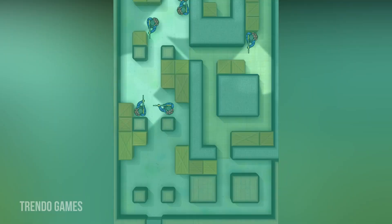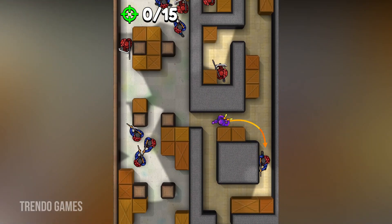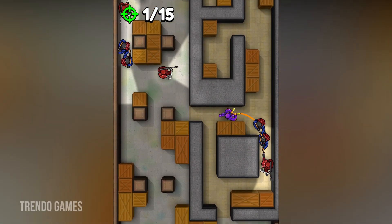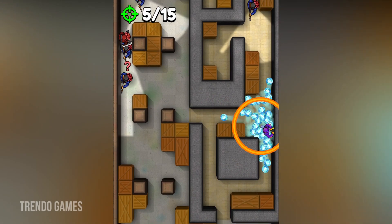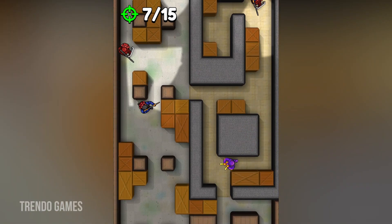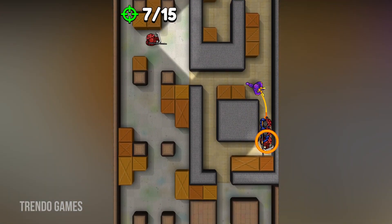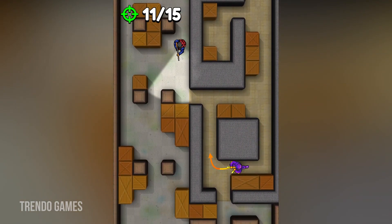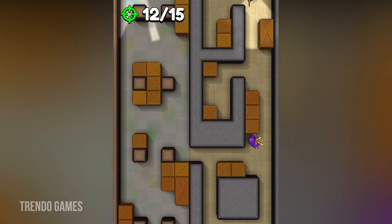Now we are moving into level 452. In this level also we have to hunt 15 hunters. First of all we have to concentrate on red color hunters because they are carrying safe leads, so we have to hunt those hunters only. Currently I am hunting — 8, 10, 13 hunters done, now five are there, now it's time for four.